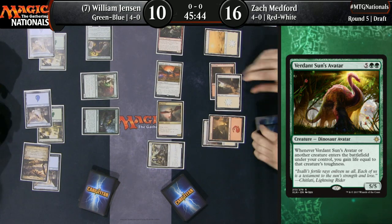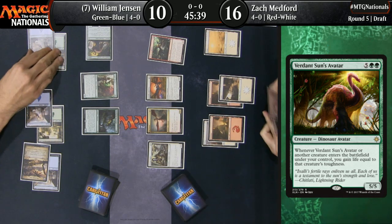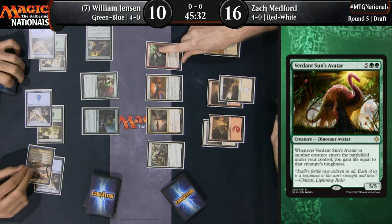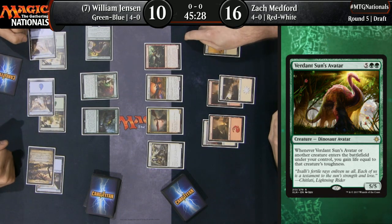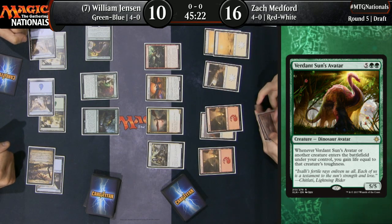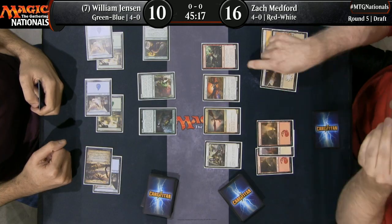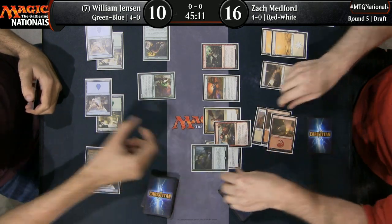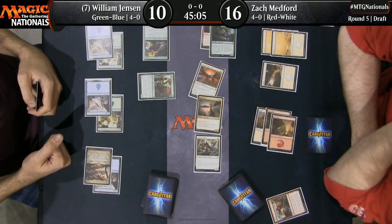It's still close though. I think he is dead because I think there's a Sure Strike in Zach Medford's hand. So combined with the trample on Thrash of Raptors, that should be just enough to do it. We'll call it seven in the air — both creatures get blocked and three trample goes through, that should do it. Did he draw a Hijack as well? Hits keep coming for Zach Medford. He's only got two red mana, so he can either do one or the other, but they're both lethal.